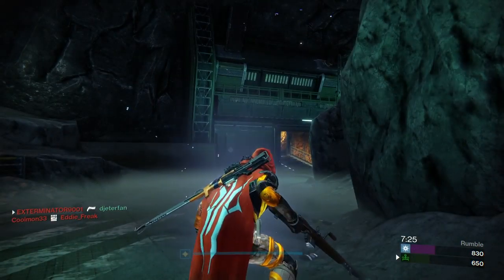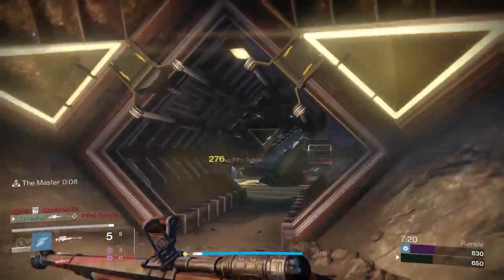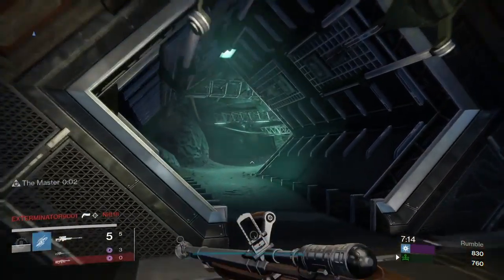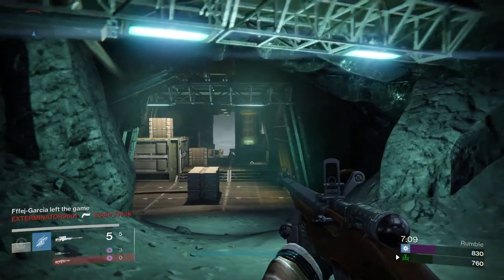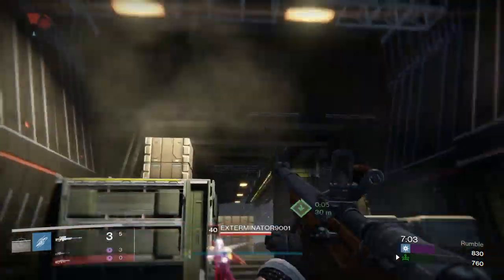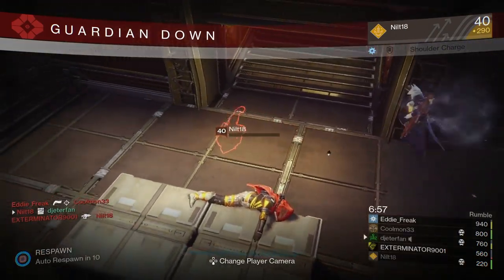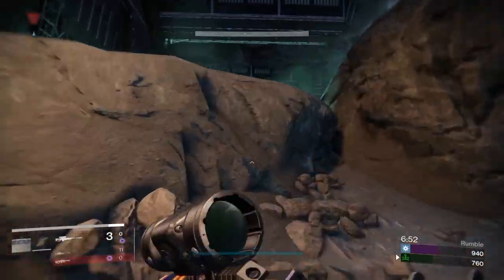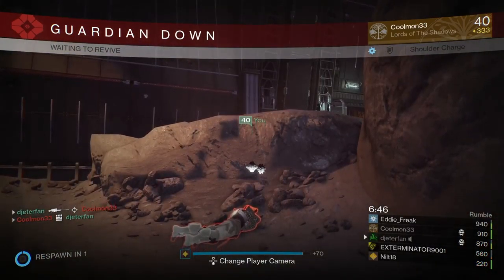Another warlock — not the same one from before so I'm not too salty, but I got completely spawn killed. Better spawn point now. I don't know why people like to just stand there hard-scoping. I've got Knucklehead Radar on, so my radar stays active even when I'm aimed down sights with the No Land Beyond — pretty nice, and it's definitely a necessity in Rumble because you never know when someone's going to creep up. Here's that other warlock — he's running a Telesto. I'm terrible at this game right now.